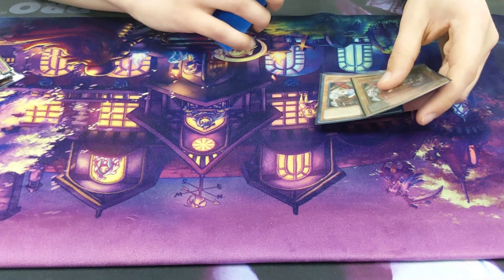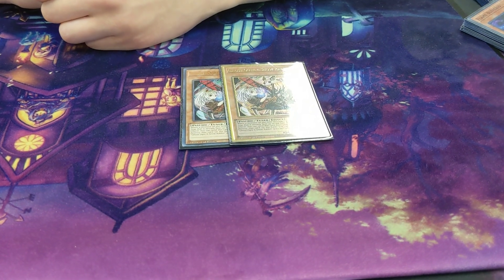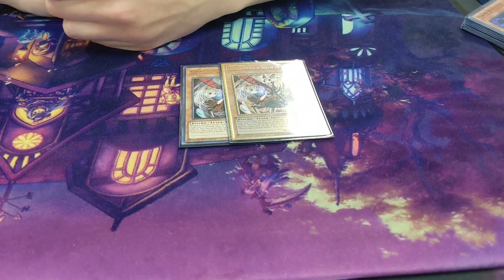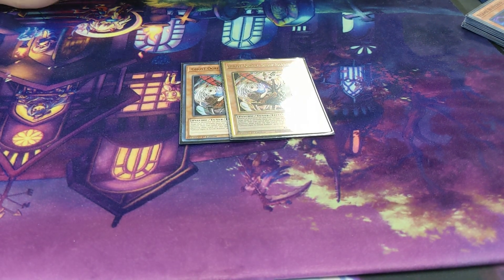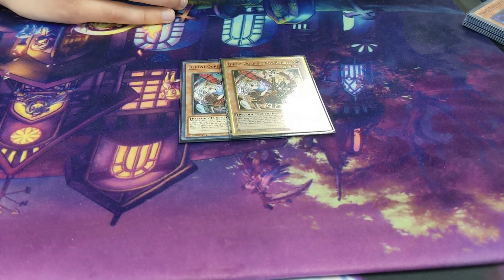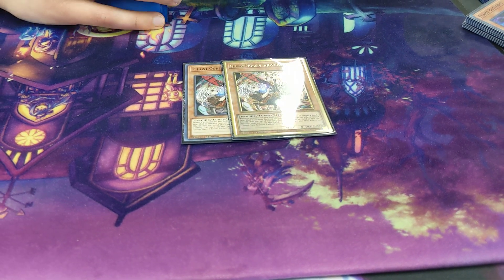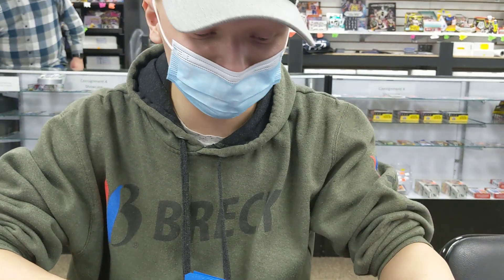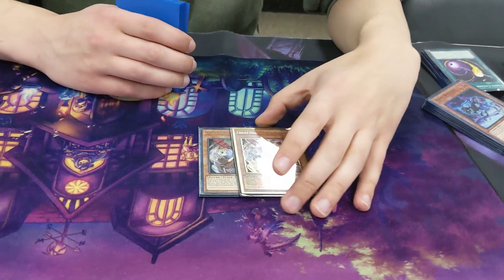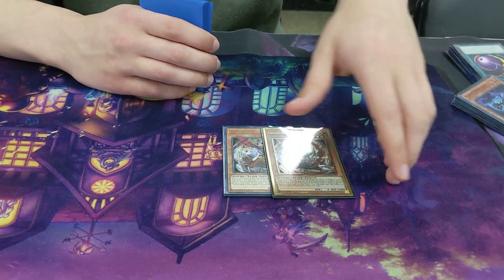I also play 2 Ghost Ogre — I might bump it to 3. This card has been crazy all day. It can stop Fateful, it stops Tenyi Swordsoul. It's a Prank-Kid so it's a bit mediocre, but every time I saw it I liked it and it did me well. Also it's a Level 3, so I can make Mirage Stallion if needed.